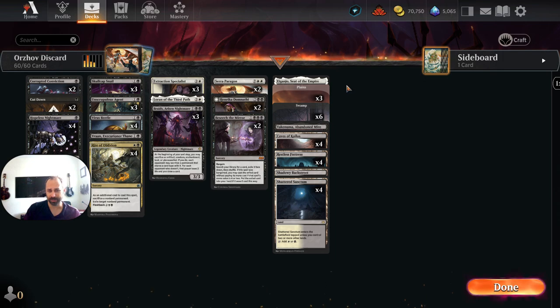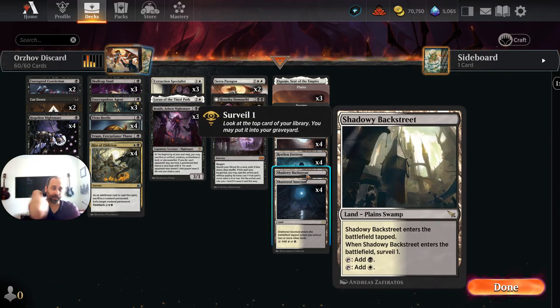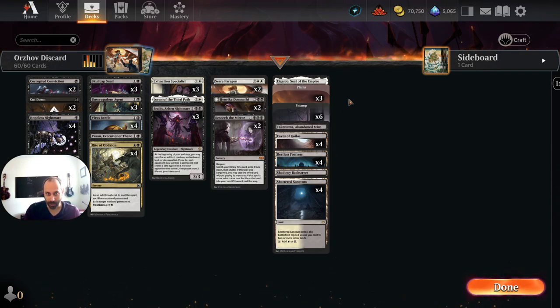On the mana base front, pretty standard. We're running four copies of Restless Fortress — it's just not a bad Magic card, and it's fine in this deck since we don't often need to be curving out one, two, three. We're also playing a single copy of Shadowy Backstreet, mainly because I've only opened one so far. It does have some utility — we could surveil a Skullcap Snail into the yard to recur it with Extraction Specialist. Maybe I'll play two, three, or four copies if I determine it's good once I get more of them, but I'm not willing to burn wildcards on it right now.